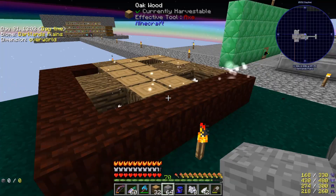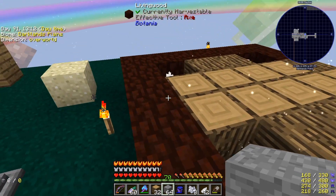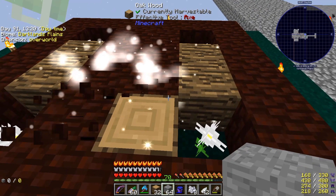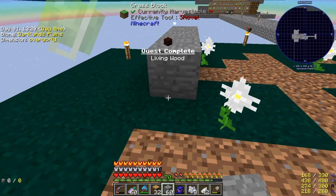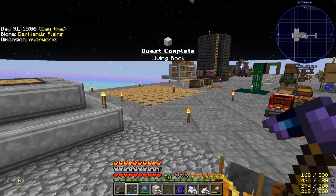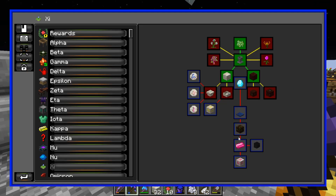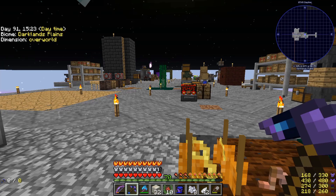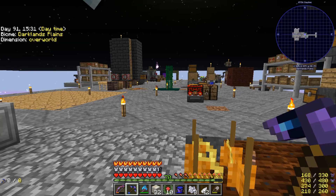It's converting. So I'll vein mine all this, and then the same thing with the stone here — vein mine. That is these two done. Next steps are the mana spreader — there's also a mana spreader turntable — and then a mana pool and a runic altar.